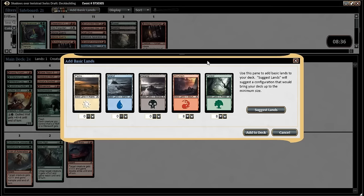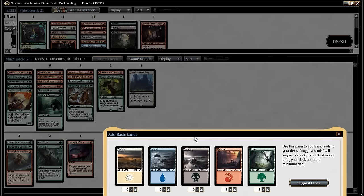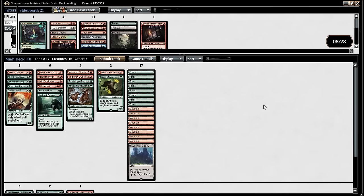Add some basics — eight of each. It's not really going to be a problem; we only need double red once. I'm very happy with this deck. It's cool — it's very on rails. I love it. I love that we went all in on the wolves. Yeah it worked out. Perfect, let's do it.